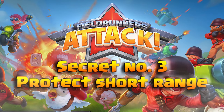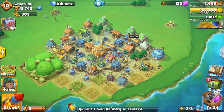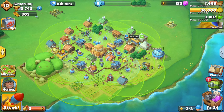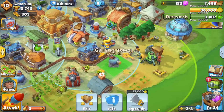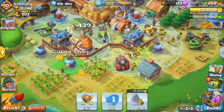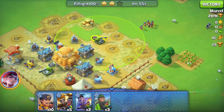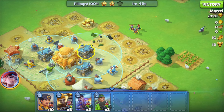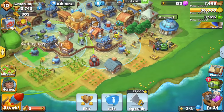The next strategy is to protect your short-range defensive towers. By pressing and holding on the ground, you can see the overlapping range of all defensive towers. Notice the Gatling gun, which has a much longer range, is positioned on the outer edge of the base to protect the shorter-range flame towers and rail guns from sniper attack. The sniper is out of range of the rail guns, but the Gatling gun has enough range to reach them. Put your Gatling gun at the outer edge of the defense.